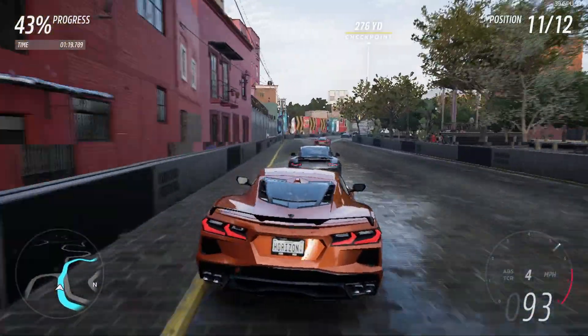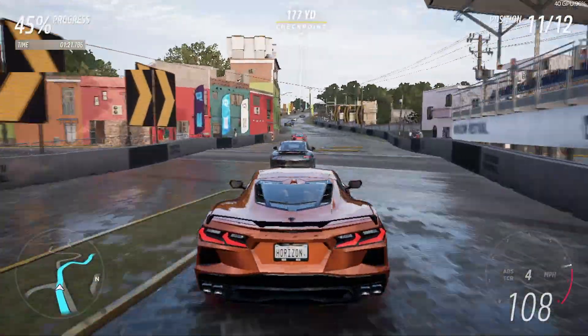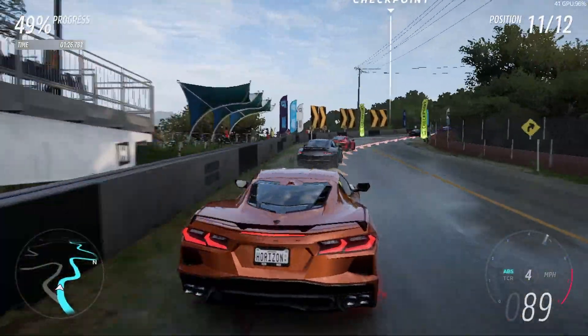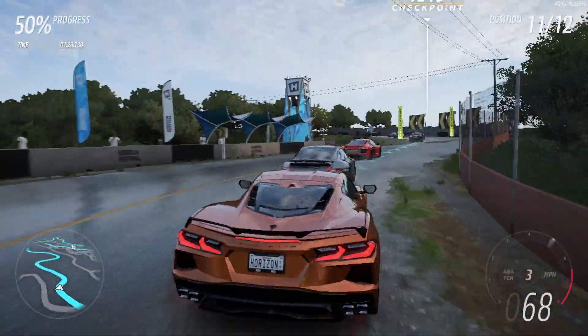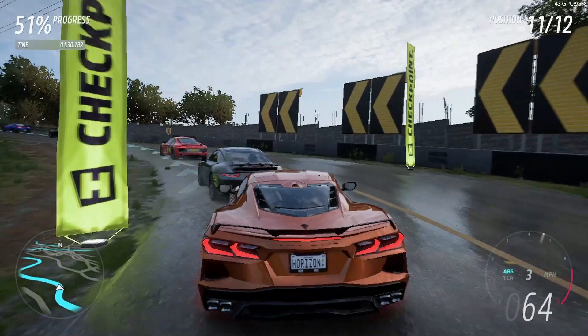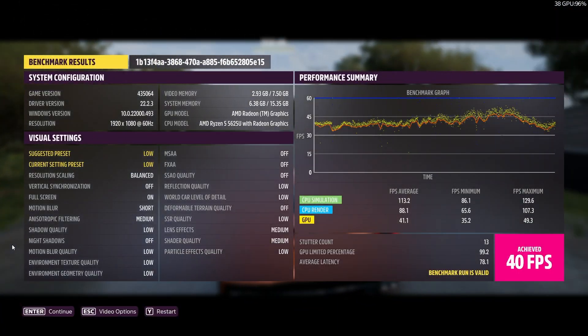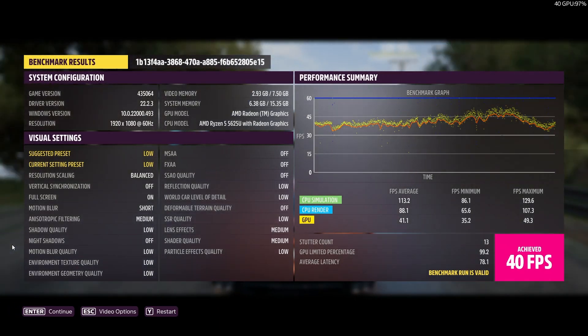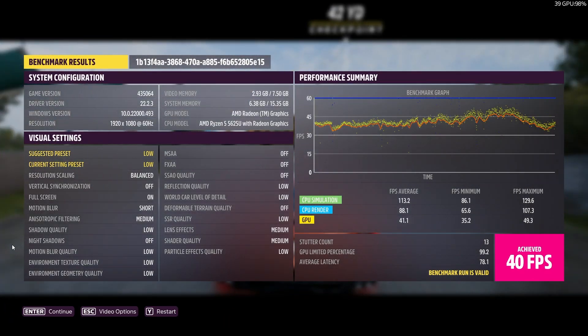The test system here is a Dell Inspiron 5425 laptop, which is using DDR4-3200 memory, not LPDDR4-4266. So this is a fairly good representation of your typical Barcelo laptop with dual channel memory configuration.